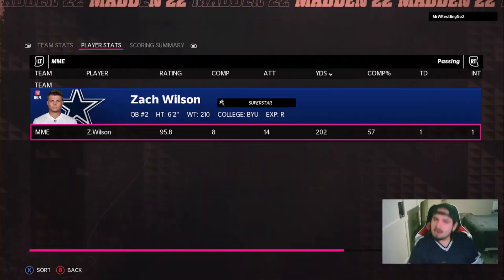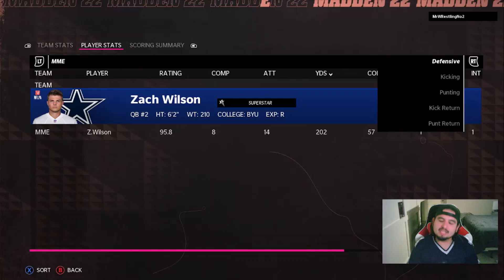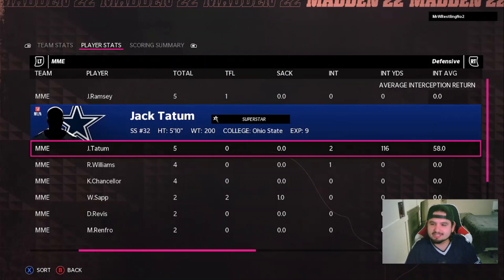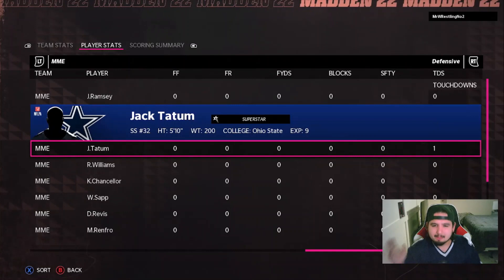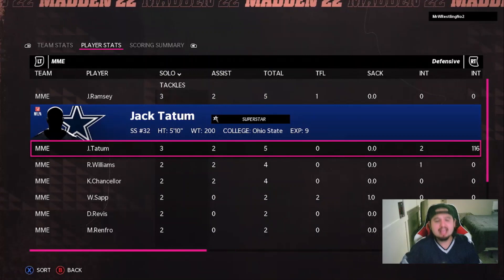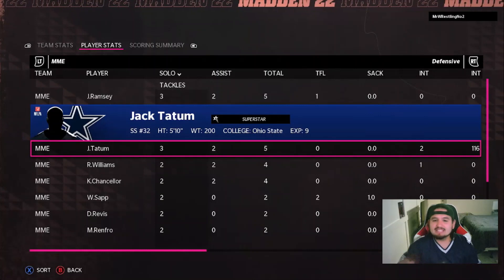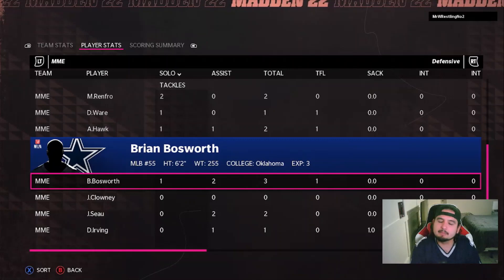Shout out to this guy for not quitting. Zach Wilson had a pretty awful day. Defensively, the guys we want to talk about: Jack Tatum — three solo tackles, two interceptions, one of which was a pick-six, 116 total interception yards. Probably the best player on this entire defense today. Super excited with what I saw from him. He's at 94 zone with the plus-two boost — this card is a bad ass. Five-nine, five-ten, I don't care — if you're gonna jump the ball and get pick-sixes multiple times, you deserve to be on my team. Roy Williams barely skates away, but Jack Tatum absolutely stole the show.